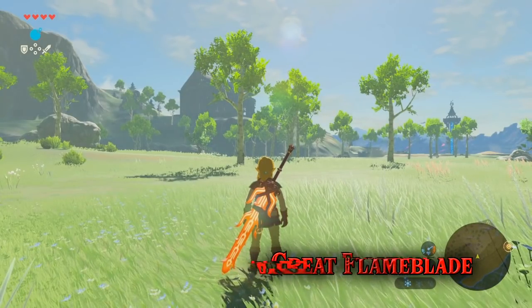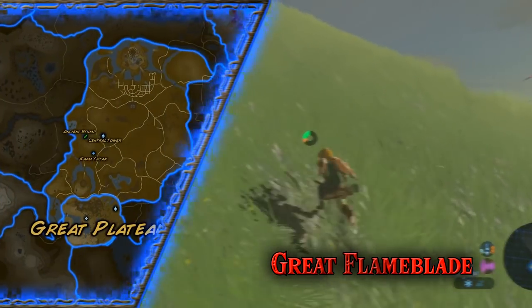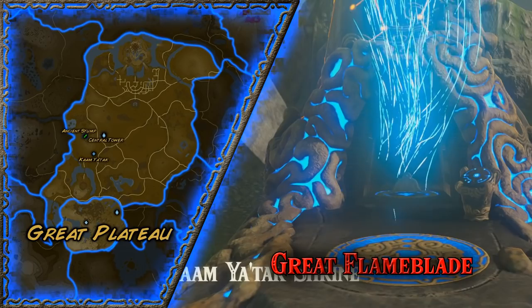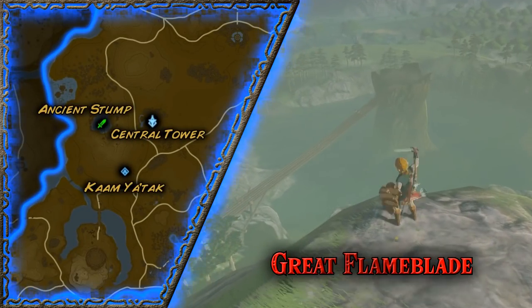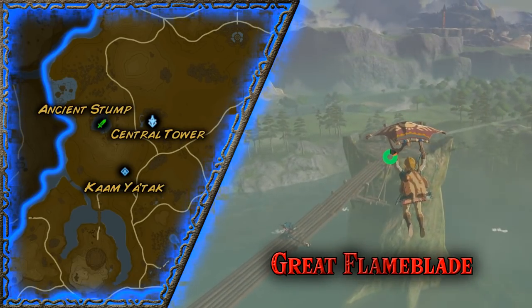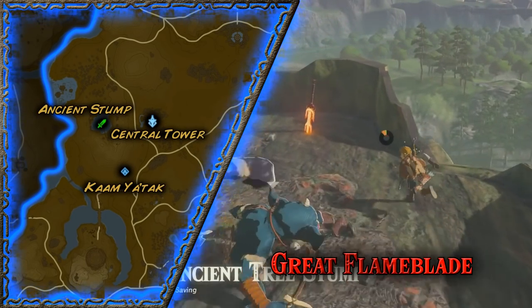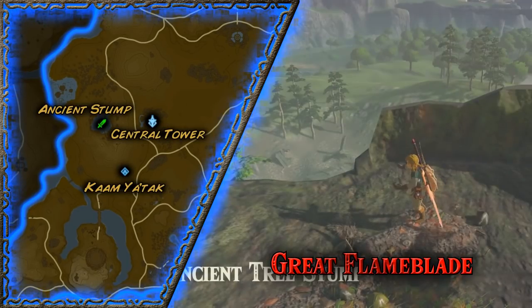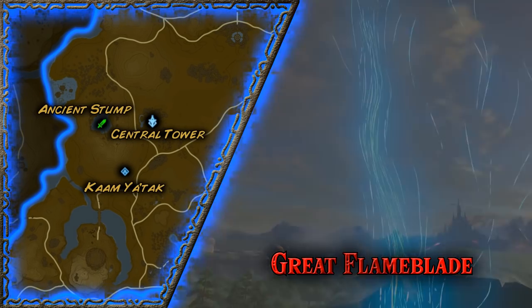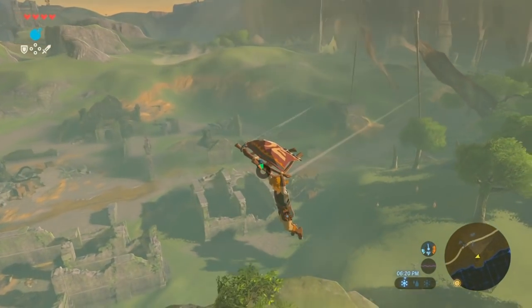We'll start with a Great Flame Blade, which is a monster of a weapon at the start of the game. The easiest location to acquire one is on the west side of Hyrule Field, just north of the Great Plateau where you start. The blade is specifically located on an ancient tree stump, just around the corner from Kamyatak Shrine, and right west of the central tower. This burning edge is surrounded by fairly strong enemies and only accessible via a narrow bridge with a deadly drop. The best method is to use your glider — climb to the top of the hill to the southeast of the stump, leap off, sail over, and dash past the enemies. The real trick is to rush in, grab it, and warp out to a shrine to avoid dealing with the guards. You can also turn around and wreck the enemies with your shiny new Great Flame Blade.